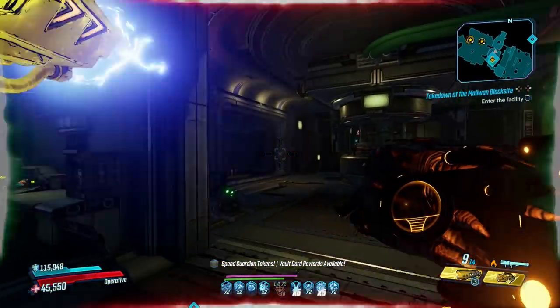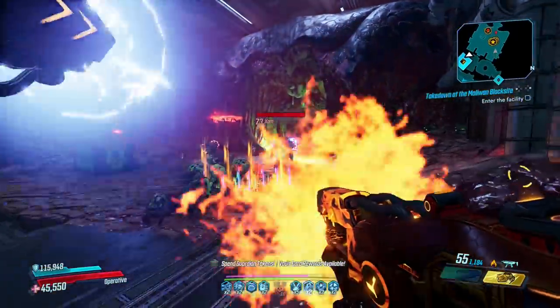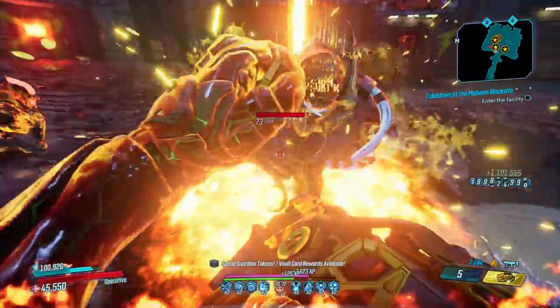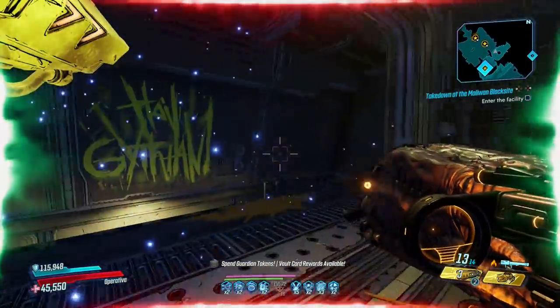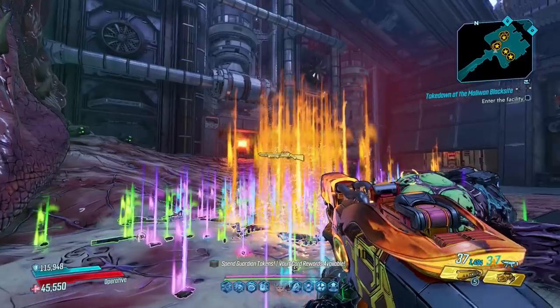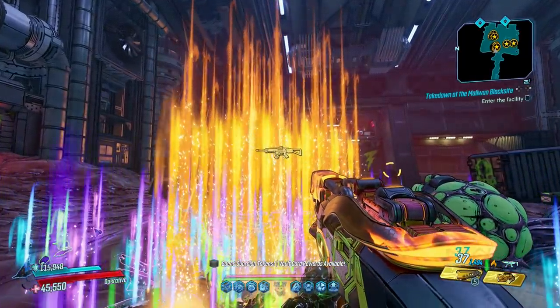I always take out Zam because he looked at me funny that one time, but either will do. They both have flesh health bars, so taking an incendiary weapon with you will get the job done quickest, and the lump on their back is what you'll want to shoot to deal the most damage. This is one of the quickest farms in the entire game — the travel point is just above where they spawn.